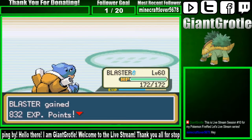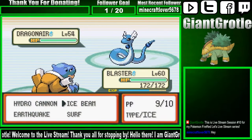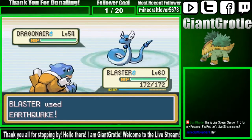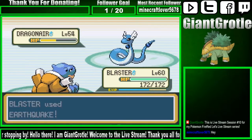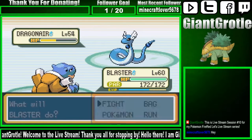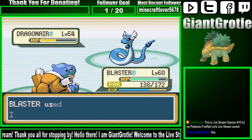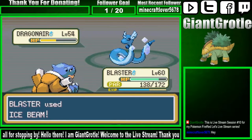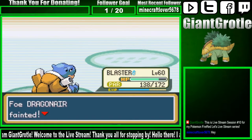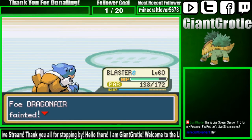It's going to send a second Dragonair. I'm going to try Earthquake on this thing first and see how much damage it does. Thunder Wave paralyzes Blaster, but hopefully Blaster can come through — not Outrage! Blaster uses Ice Beam. There we go. I'll take it. Dragonair fainted. Awesome.